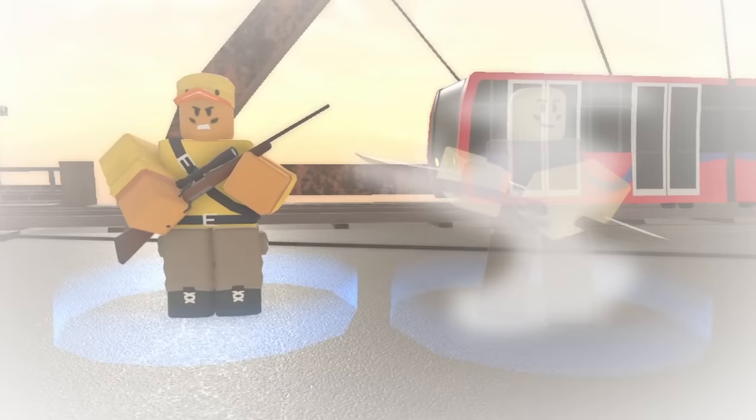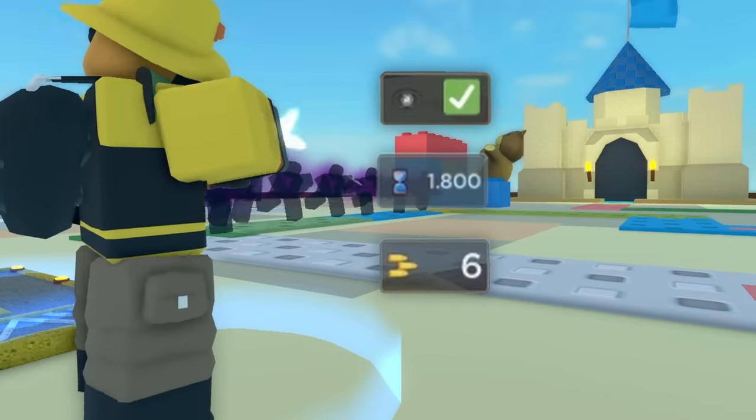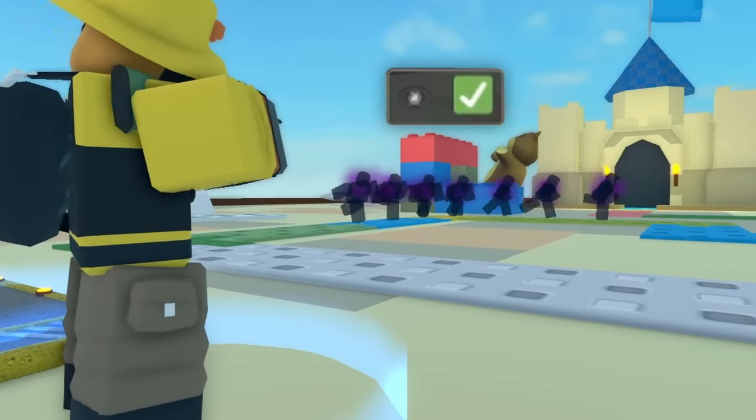I then placed a Hunter, another tower with a variant. It's a cheap source of hidden detection, unlike Ace Pilot. But other than that, it doesn't really have a lot going for it, unlike the other version.